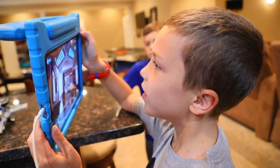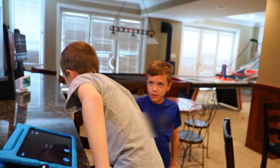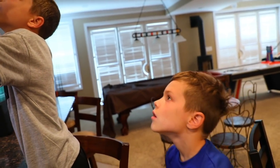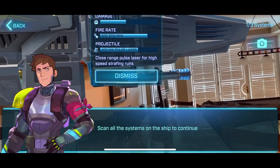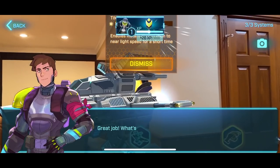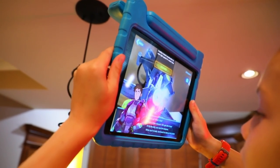Oh my, what is that in the sky? I think I see something — look! What is it? I don't see them. Awesome, looks like that system checks out. You can activate the system by using the buttons at the bottom of the screen. Scan all the systems on the ship to continue. Great job! What's this? Enemy ships inbound, let's get after them. I'll fly the ship, you man the weapons. When you're ready, tap launch to take us into battle.